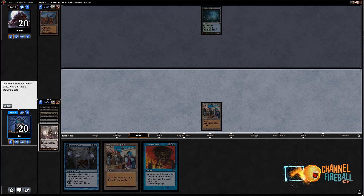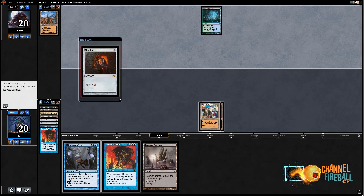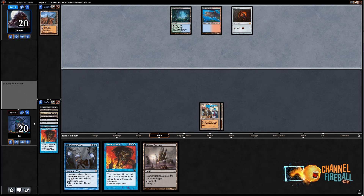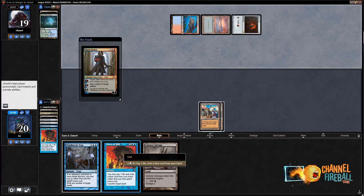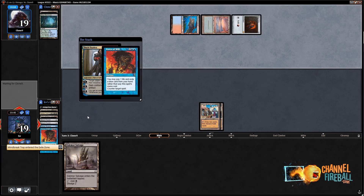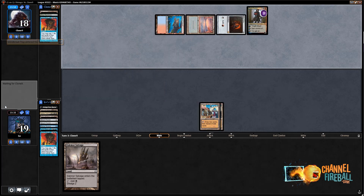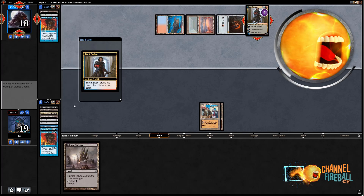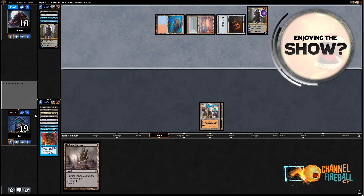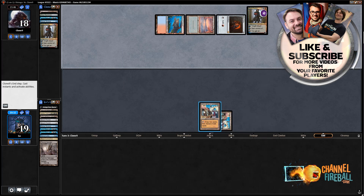I want to keep Force of Will and Mind Break Trap, so I'm just gonna draw and dredge Dakmor Salvage. Play Bazaar and pass the turn, because my goal here is to Force of Will whatever my opponent plays next turn and then try to go off with all my Bazaars. I think because I don't have access to good Dredgers, it's gonna end up disrupting the opponent more if I wait this extra turn. Looks like a Grixis control deck of sorts. I'm gonna Force Dak Fayden because at this point I'm gonna go down to no cards in hand, so I might as well just do this now. They Force of Will back, and that's fine. Dak resolves.